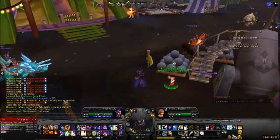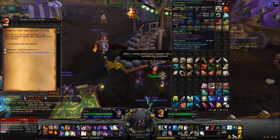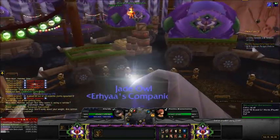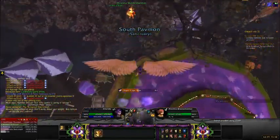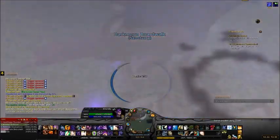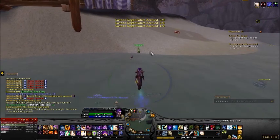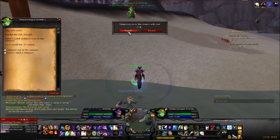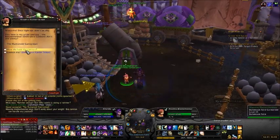The next one is the cannon daily. Grab the daily, then use the Darkmoon game token and launch yourself. What you want to do is mouse over your character so you can see directly under you, and then as soon as you get towards the end of the boardwalk, press one to lose your wings and you'll drop. You should get relatively close. Make sure you get rid of any spells you're using to walk on water.